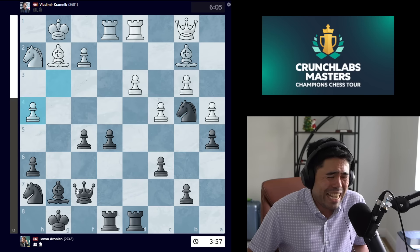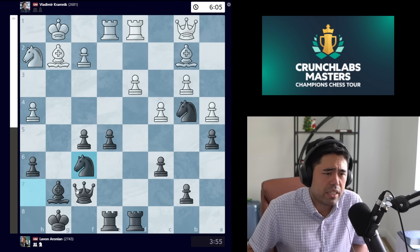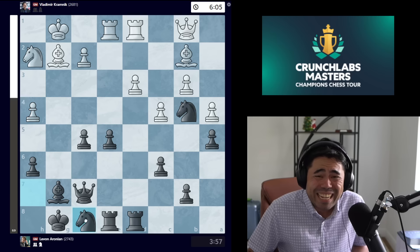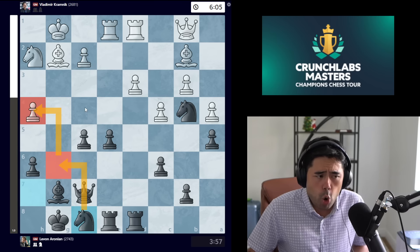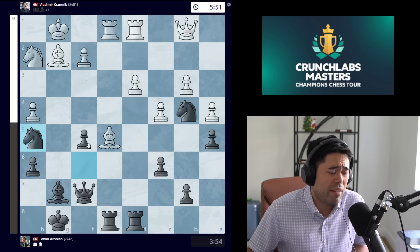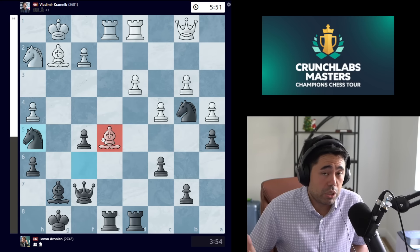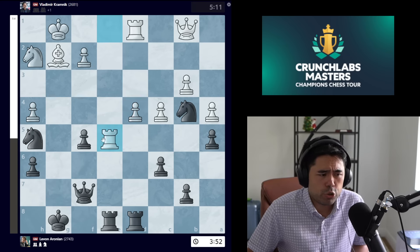Erronean trades the pawns on h4, and then rather inexplicably plays knight to f6, sacrificing a pawn. This is a very big mistake. What Erronean should have done was played knight to f8, intending to go knight g6 hitting the pawn on h4 or putting the knight on f4. When Erronean goes knight f6, white can take the pawn on e5, and even though you're trying to get the knight to f4, you've given away a pawn for no reason.